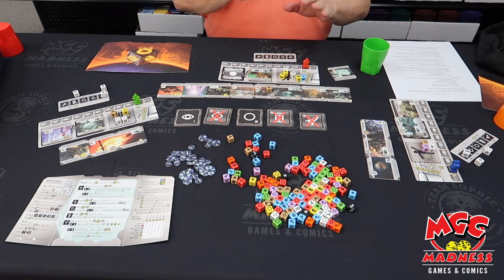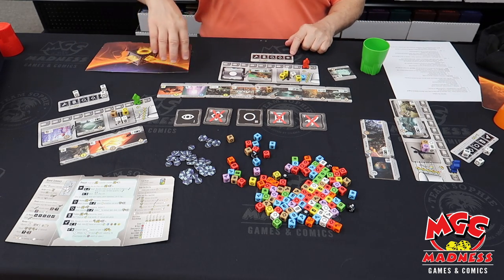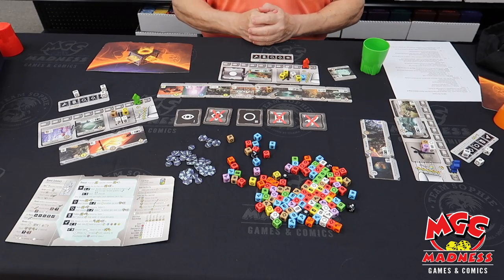The powers do all sorts of things. One of the most important things, though not the only important thing, is the ability when you roll your dice to rearrange them. That means if you get a bad dice roll, if you have some of the reassigned powers, you can adjust your dice and save yourself from a bad dice roll.